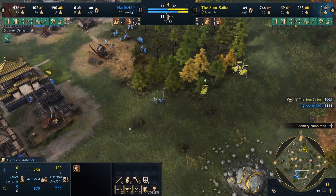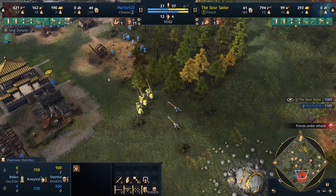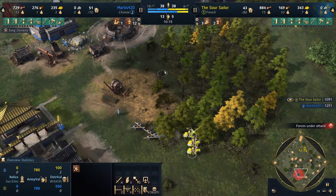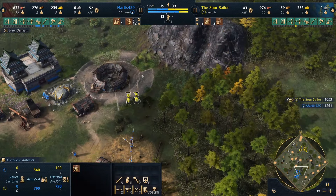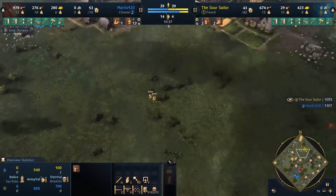I try to circumnavigate the spearmen and get into the villagers since I've already got the knights out. The villagers are running away and there's no chance, so I just run back to base. That was a really failed raid — two villagers for two knights is not good. We need to rethink our strategy, so I start to produce some archers and focus on aging up to castle.